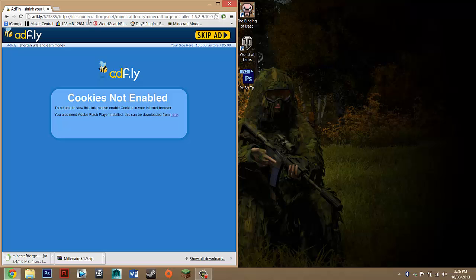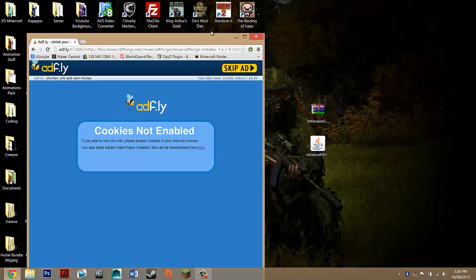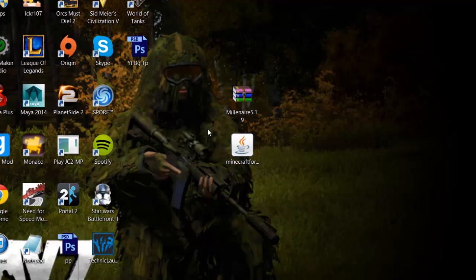Once both files are downloaded, drag them to the same spot. I recommend dragging them to your desktop so you can see them easily. So just drag both Millenaire and Minecraft Forge to the desktop.